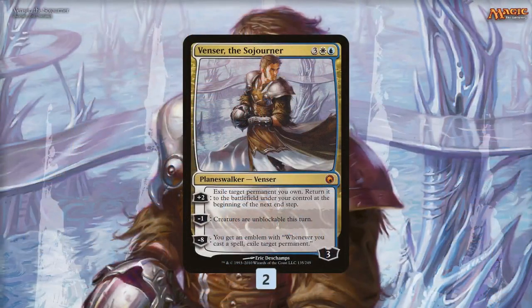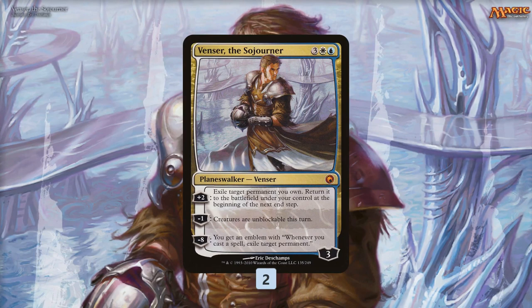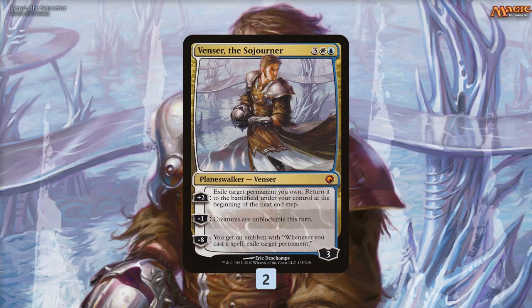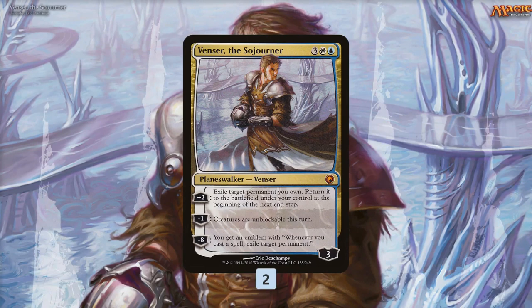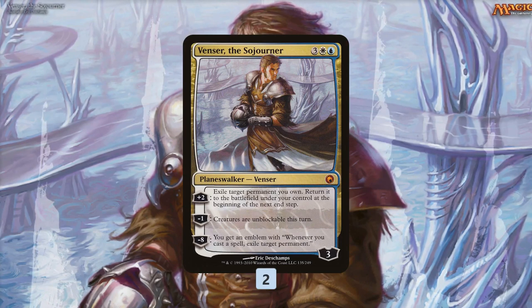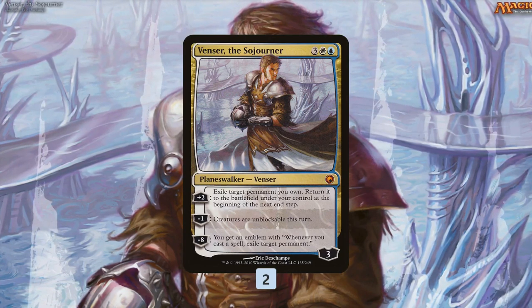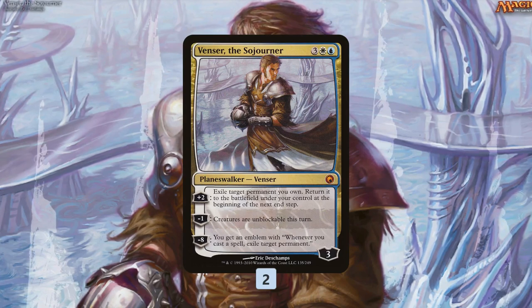Venser BAM is built around Venser the Sojourner — my favorite planeswalker of all time. Five mana, three loyalty. His plus-two lets you flicker a permanent you own: exile it, and at the next end step you return it to play, which lets you reuse enter-the-battlefield triggers or even ramp by untapping a land. His minus-one makes all creatures unblockable — probably the least-used mode. And if you can ultimate Venser, it's super sweet: you get an emblem where whenever you cast a spell, you exile a target permanent, so eventually all your opponent's lands and creatures are gone and you win at your leisure.